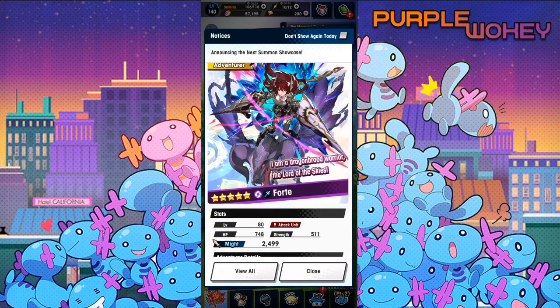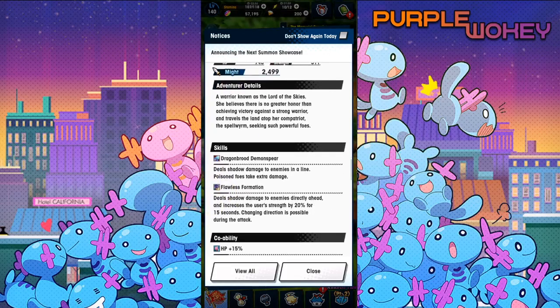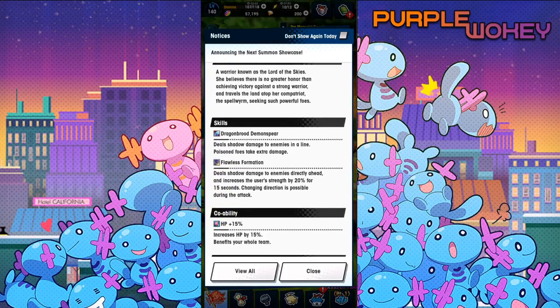Forte — 'I am a dragon brood warrior, the Lord of the Skies.' A warrior known as the Lord of the Skies, she believes there's no greater honor than achieving victory against a strong warrior, and travels the land atop her compatriot the Spellworm, seeking powerful foes. Someone in chat literally just asked, 'Hey Wookie, you gonna summon Forte and Urius?' We'll find out by the end of this. Let me find that name — it was Omar Morway. Shoutout to Omar Morway!